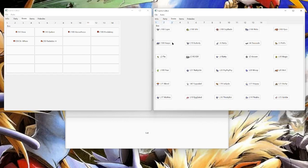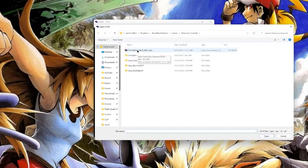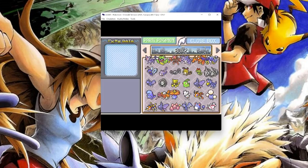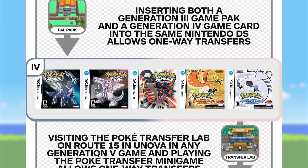You can then close out PKX-Delta and load up your Gen 3 save into an emulator. My preferred one is mGBA. And if everything worked, you should be able to see all of your Pokémon in the boxes you copied them to. You can then copy the save back to your physical cartridge. And since we've now mended the broken bridge between Gen 2 and 3, you should have a clear path to trade them forward into each subsequent generation.